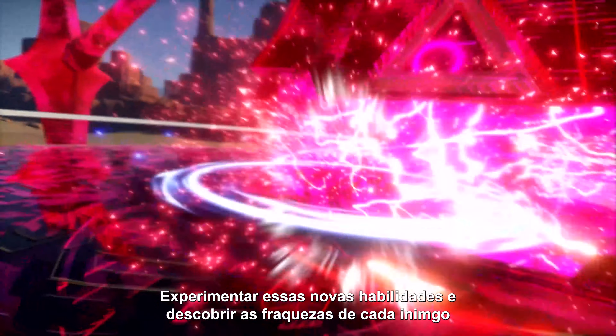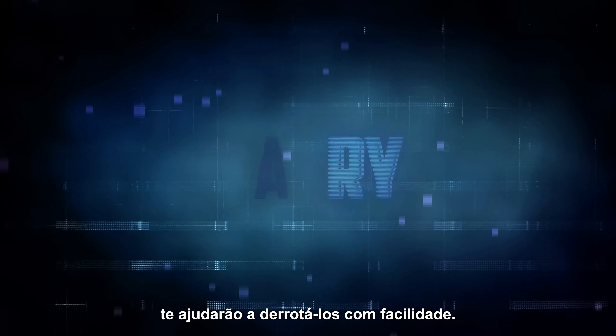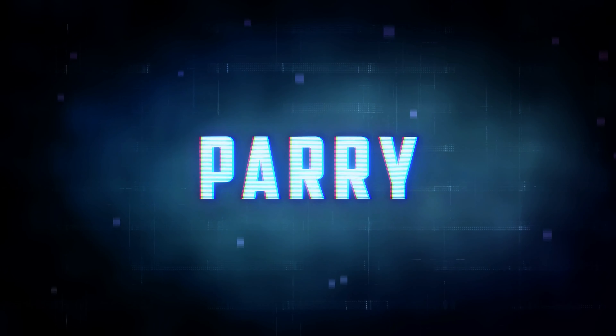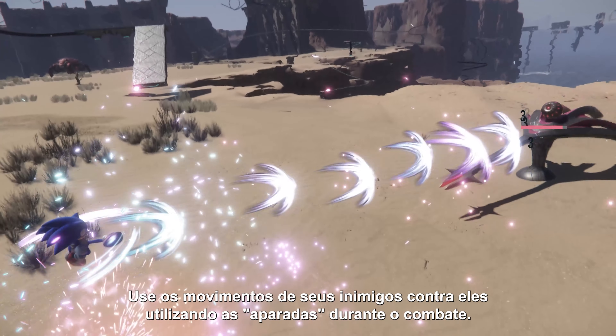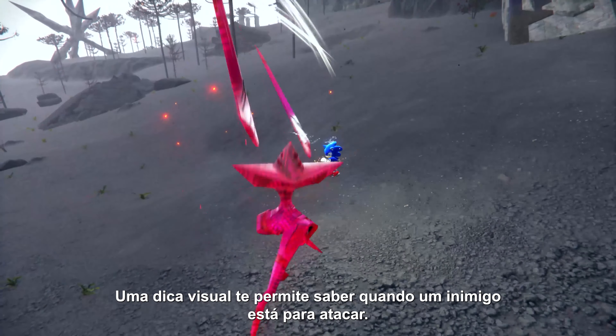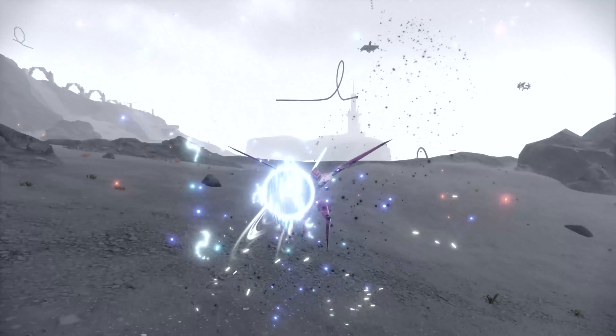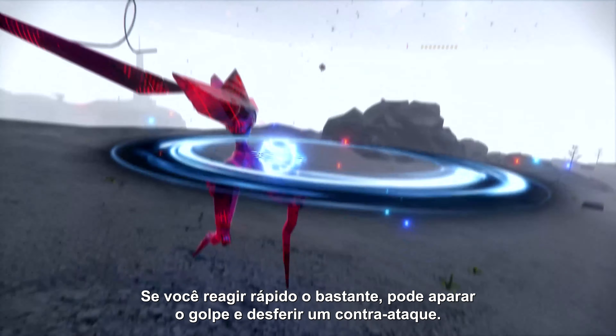Experimenting with new abilities and discovering each enemy's weakness will help you defeat them with ease. Use your enemy's moves against them by utilizing Parry during combat. A visual cue lets you know when an enemy is about to attack, and if you react quickly enough, you can parry it and follow it up with a counter-attack of your own.